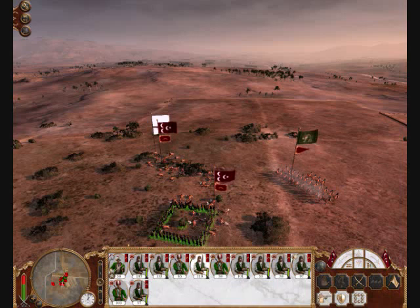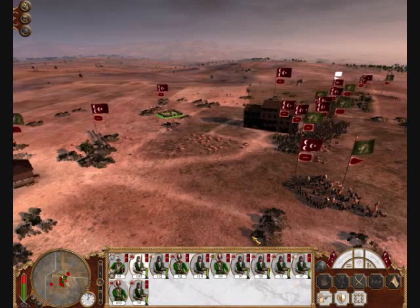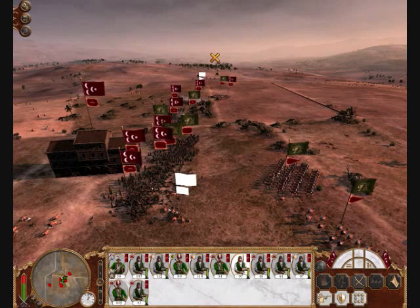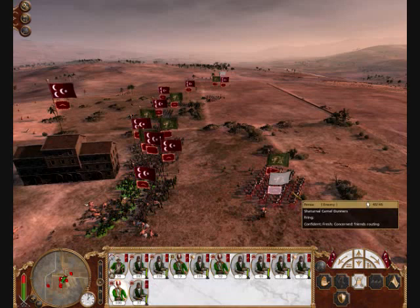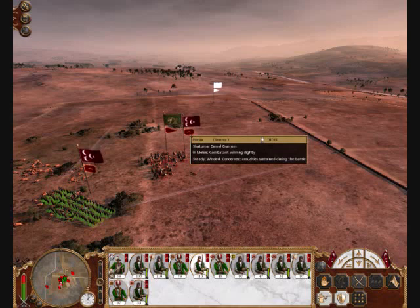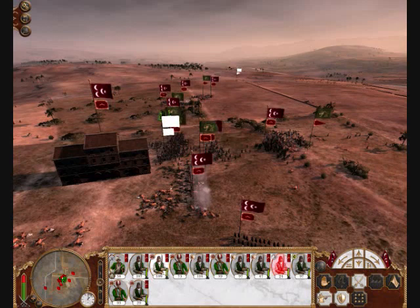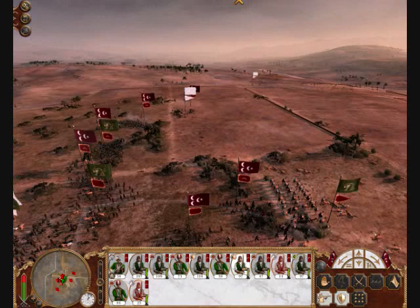These guys are gone. These camels are running. These guys are just getting their asses handed to them thanks to my superior tactics and their inferior troops. I don't need you in a box — get ready to take on those camel nomads. Get ready to shoot them when you need to shoot them. Come in and get behind those guys. I've got some troops running — they really shouldn't be because they should be winning.